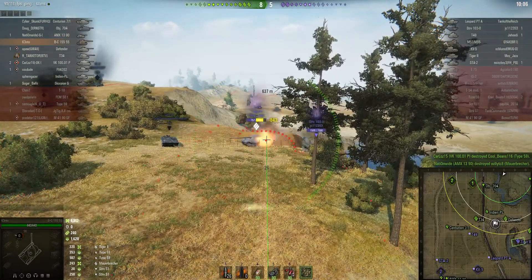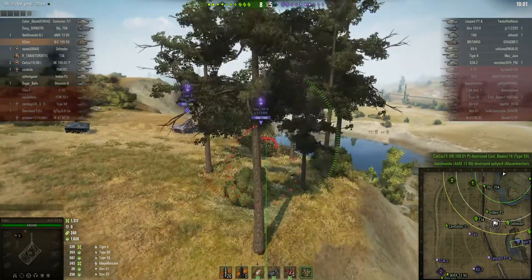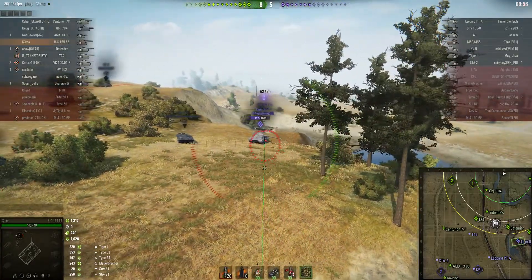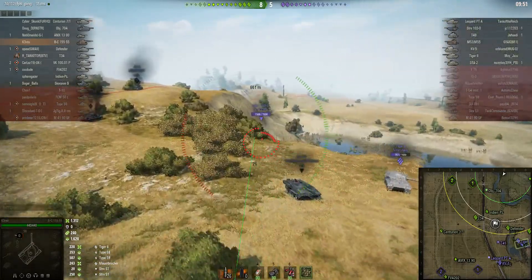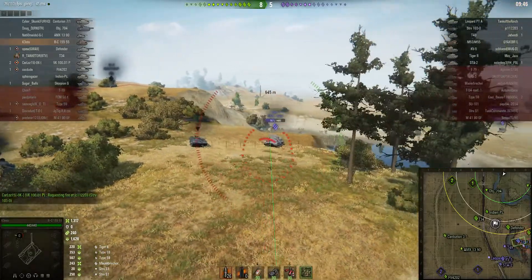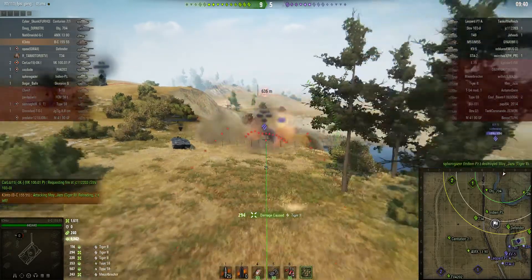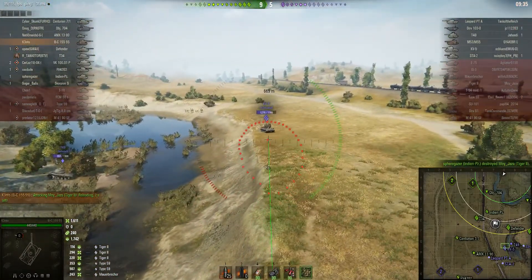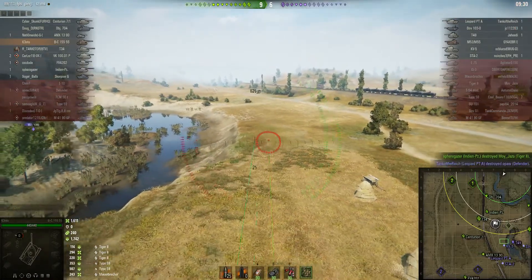Kento's going to rectify that in a second — round out, direct hit right into the side. 220 hit points of damage shown, but he actually lost something like 853 in that shot — it's only showing us 220. An STRV is retreating. Another direct hit — 294, and he was taken out immediately afterwards. So it appears Kento farmed all the health on that Tiger II. Brilliant work.